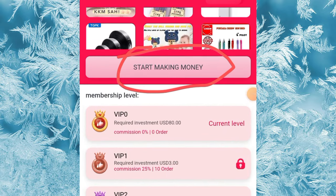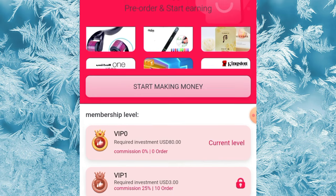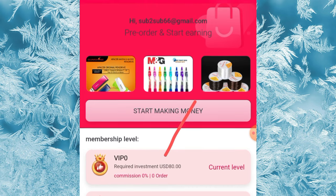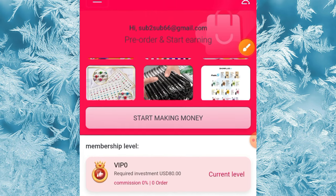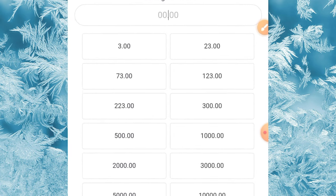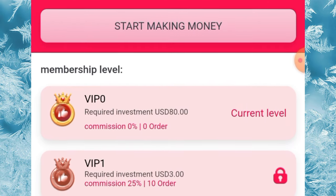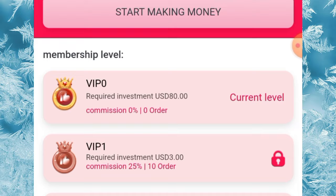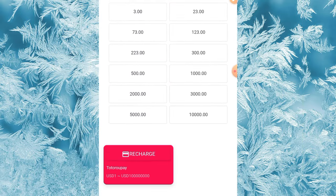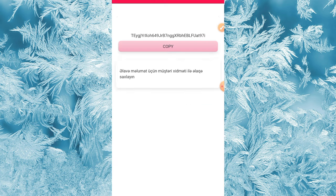Each task gives me a little sum of amount, and this is how you're going to make your own. Once I click on this button I will start making money. Right now I have VIP0 unlocked because I just signed up to a free account. I'm going to be upgrading to VIP1 — the cost is 3 USDT. Once I invest 3 USDT, I'm going to make 4.5 USDT — an extra 1.5 USDT on top.